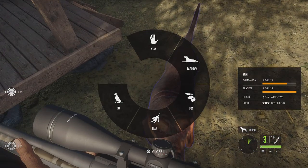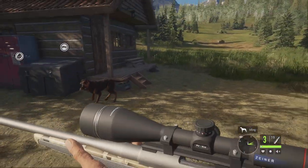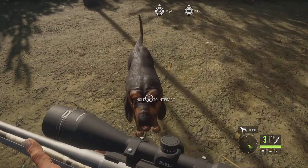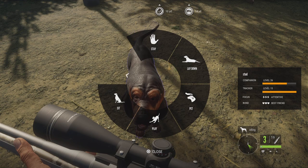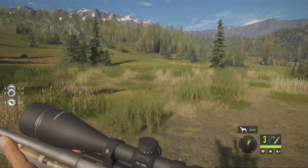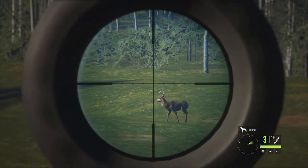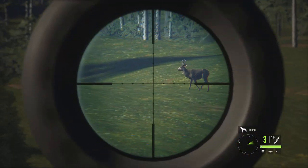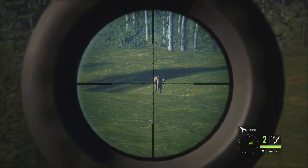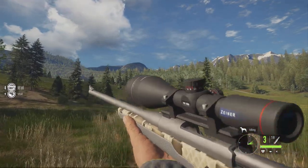I think it might be after you kill an animal that you can give a treat to your dog, because it's not letting me right now — or maybe because the traits are already too high. Giving a dog treat is the highest and best way of leveling his bond. Playing with them is the next best, and petting is last — you should always play with them instead of just petting.